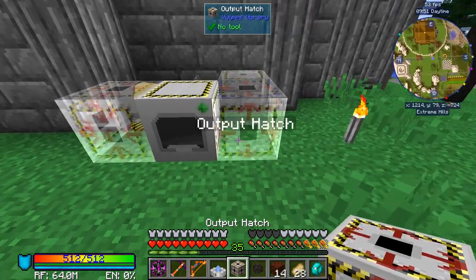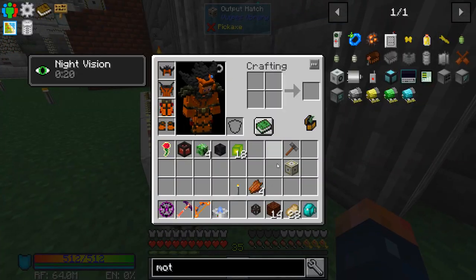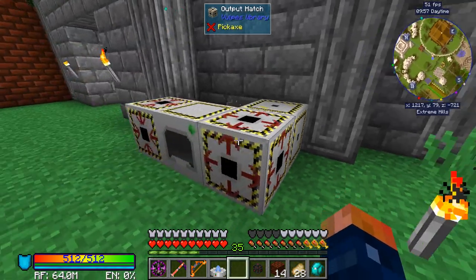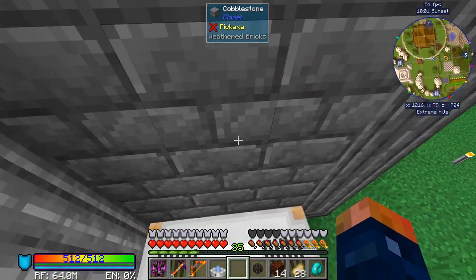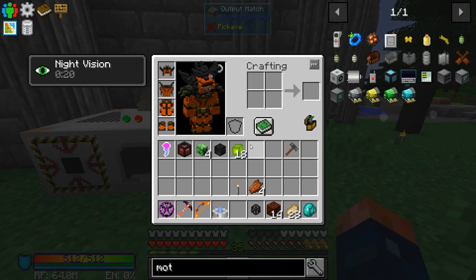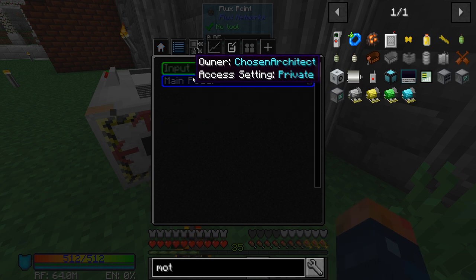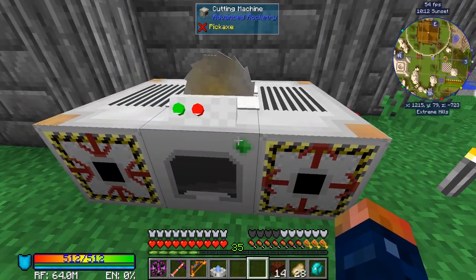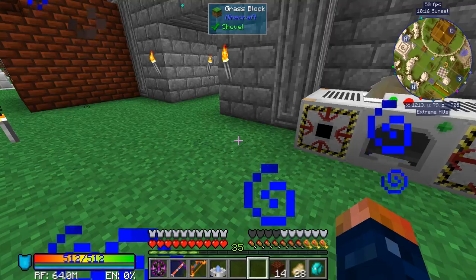So our input and output hatches — output hatch goes here, input hatch goes here. Power plug. Click the middle block, that main machine, and bam — we have our machine up and running. All we have to do is give it some power, which we can do with a plug or a point. Now we should have power, and we can put logs and stuff like this through here as well — it's actually a really good machine for that.